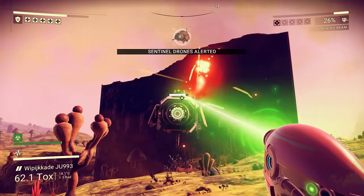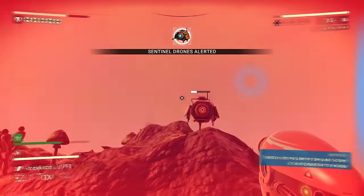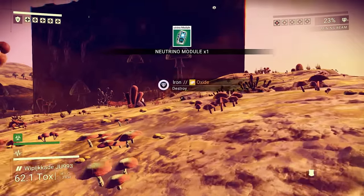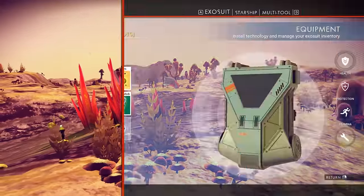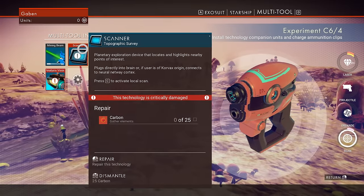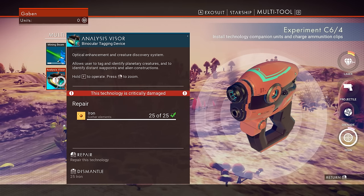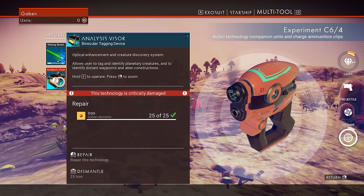Oh, are you kidding me? Another one? Oh wait, maybe he wasn't gonna attack me. I mean the other one attacked me without me doing anything, so I have to kind of assume they are violent. Another neutrino module. It says deactivated. And then there are some things we could do with the multi-tool - we can fix it up. The scanner needs carbon for the analysis visor, which allows the user to tag and identify planetary creatures and identify distant waypoints and alien constructions. Yeah, we could get that.